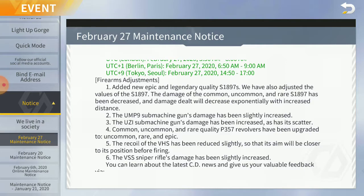The UMP-9 submachine gun's damage has been slightly increased — it was kinda needed, because the UMP was really not used by anyone. The Uzi submachine gun damage has been increased as well, as has its scatter, so it does more bloom and stuff.